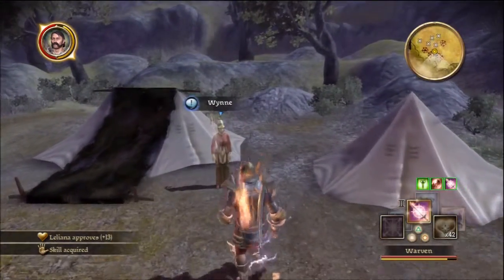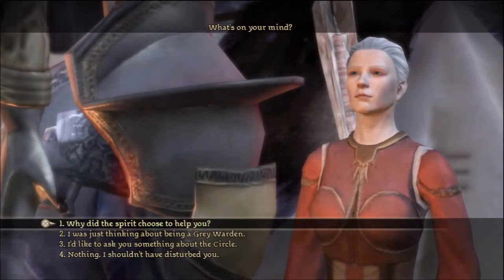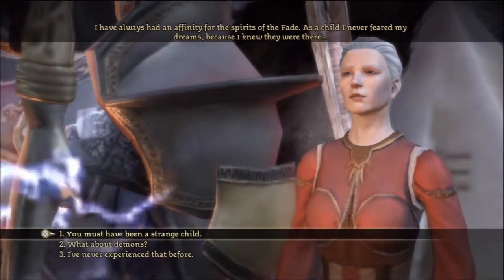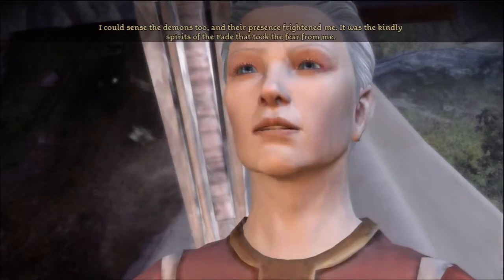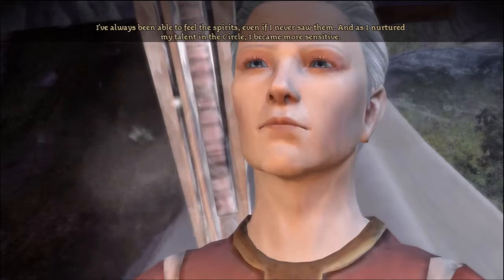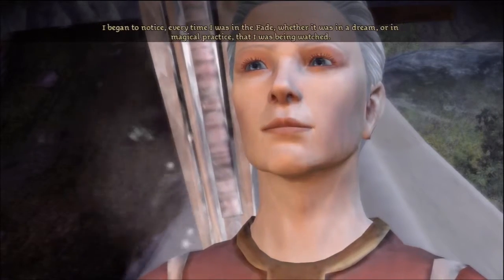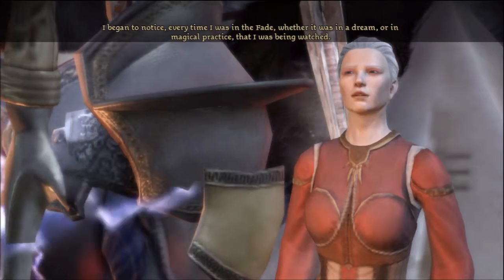Now let's talk to Wynne, then Zevran, then the dog and we're out of here. Asking Wynne why the spirit chose to help her: she says she's always had an affinity for the spirits of the Fade - as a child she never feared her dreams because she knew they were there. She could sense demons too and their presence frightened her, but kindly spirits took the fear away. In the Circle she became more sensitive and began to notice every time she was in the Fade that she was being watched.